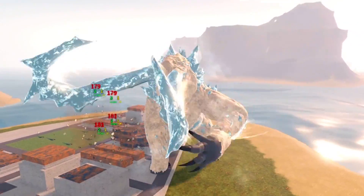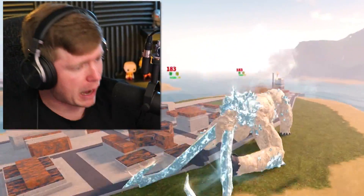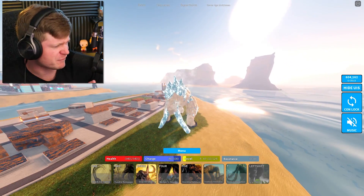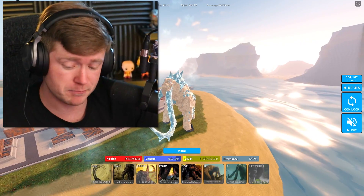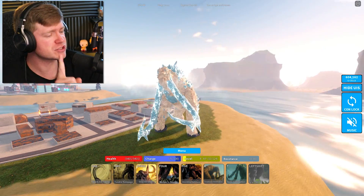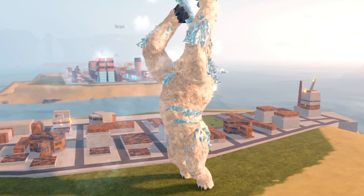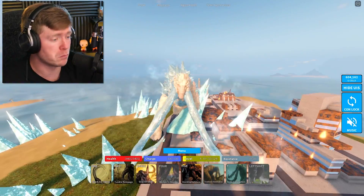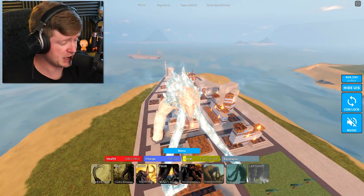We've got the Tundra Rampage right here — okay, a couple swipes and a slam. What about Glacier Shift? Looks like he threw some ice with his tusks — that was pretty cool. Now this move right here has got to be one of my favorite moves that he has. He brings the spikes up from the ground, and if an enemy is standing on these spikes they do more and more damage. I learned that because I just died from it.